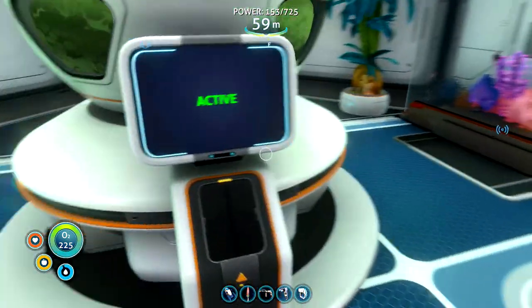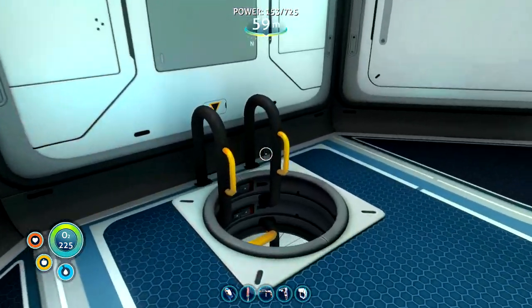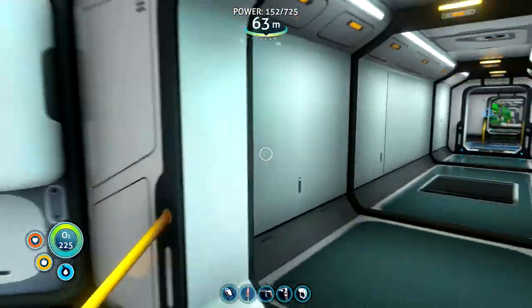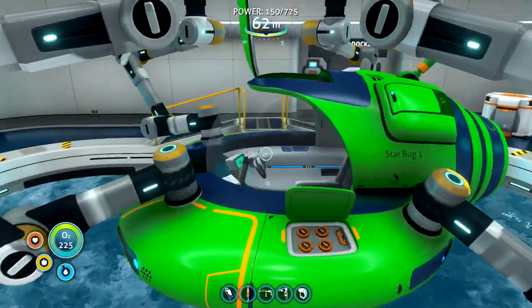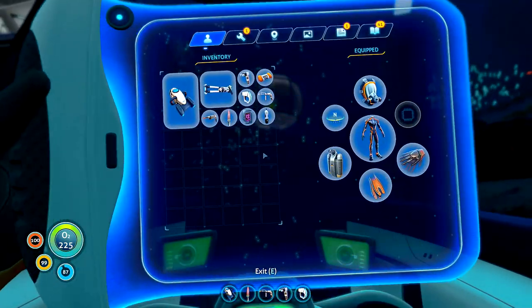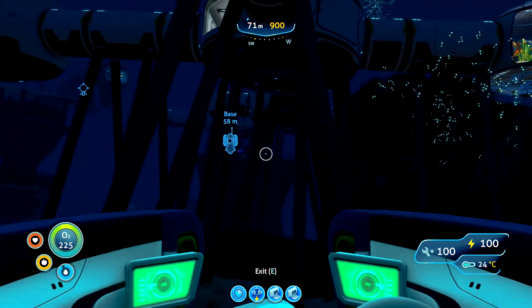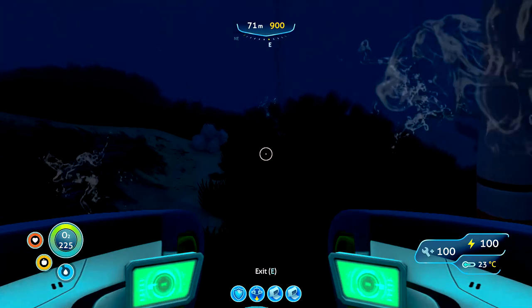We'll try and find your brothers and sisters. Hopefully we'll have some power when we get back and the cuddle fish will still be alive. So let's take Starbug One out. Last time we headed out to the Degasi base, we could only drop 500 meters and it was a bad time. This time we've got the stasis rifle and we're not restricted by how far down we can go.